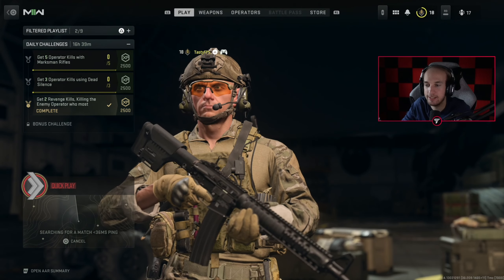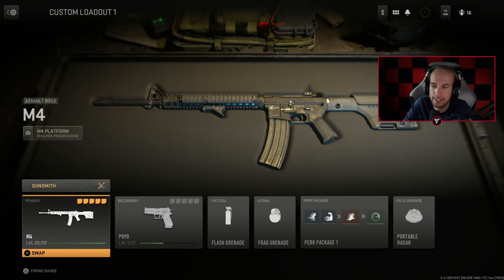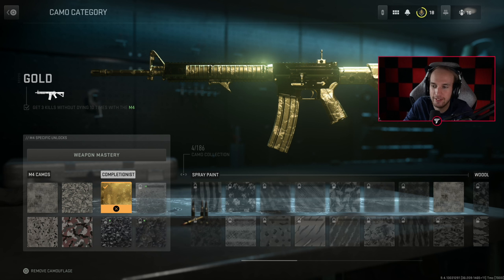Are you guys ready? We're going to cancel the matchmaking, go in, and take a look. Gunsmith, customize, and gold for the M4. Gold camo is officially unlocked for the M4. Let's freaking go.